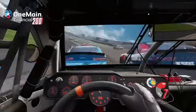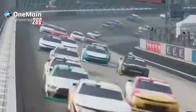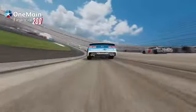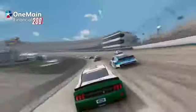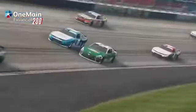I immediately try to get into the draft and make a move on Jesse Little, the winner at Talladega. I was able to get to his inside. We head into turns 3 and 4 with Noah Gregson running the high lane. You can see how much of an advantage the bottom lane is as we nearly get clear going down the front straightaway. We make the move to the bottom of the 0 car and so far we've had a lot of speed in the car.